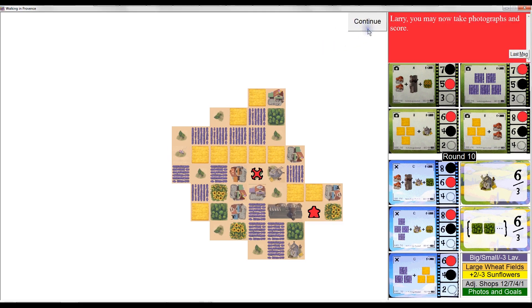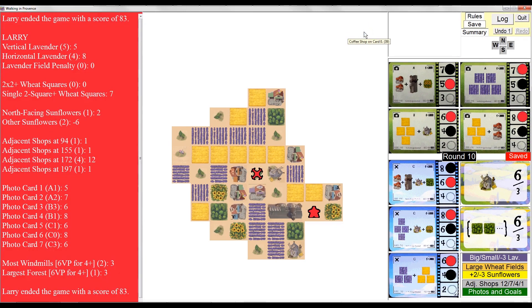I'm done — I have no photographs to take. 83 points! Wow, that's better than I expected. Lavender scores in three ways: you take your biggest swath of vertical lavender and your biggest swath of horizontal lavender. The bigger of the two scores one point per square and the smaller of the two scores two points per square. The last round gave me a relatively big swath of horizontal lavender — that's four squares, so two points per square equals eight points. The five-square vertical patch scores one point per square, that's five points. You also get minus three for every place where you've got horizontal next to vertical — I was able to avoid all that. My lavender scores me 13 points.